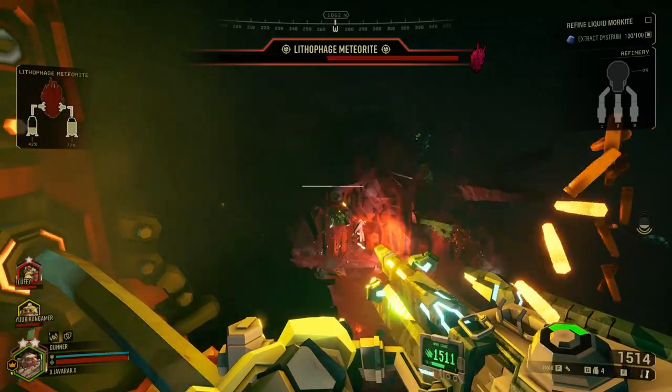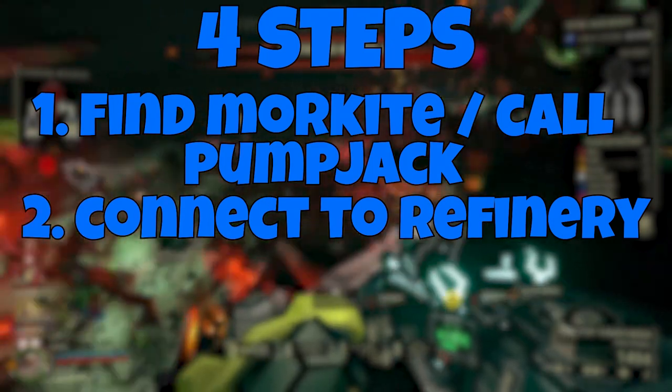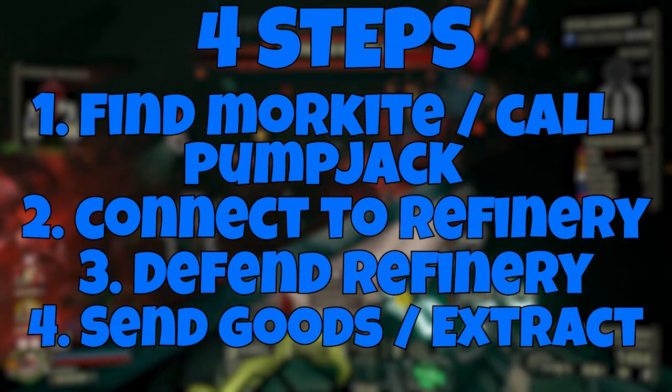Once all the pumps are connected and constructed, you can begin the pumping sequence, during which you'll have to deal with swarms of enemies as well as occasional pipeline malfunctions that need to be repaired. Once all the morkite is collected, the drop pod will shortly arrive and you just need to make your way to it. The basic process can be broken down into four steps: find the veins and call in the pump jacks, connect them to the central platform, defend them while they collect the morkite, and then send the minehead back for extraction.